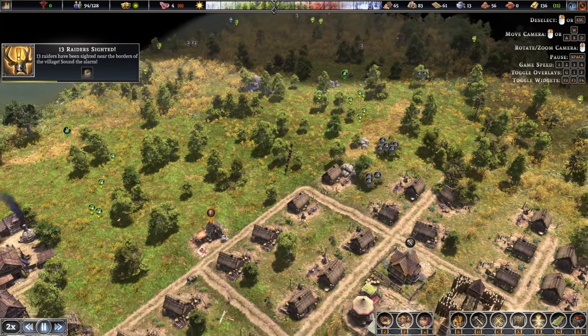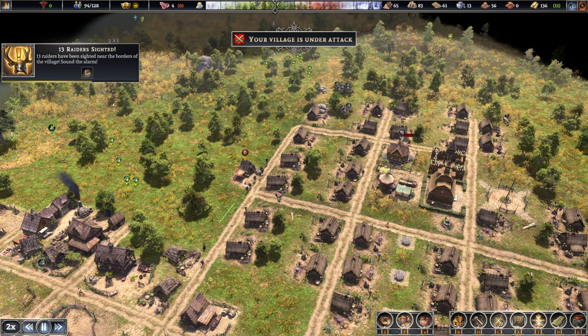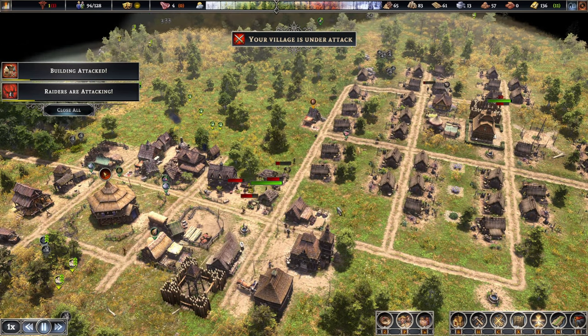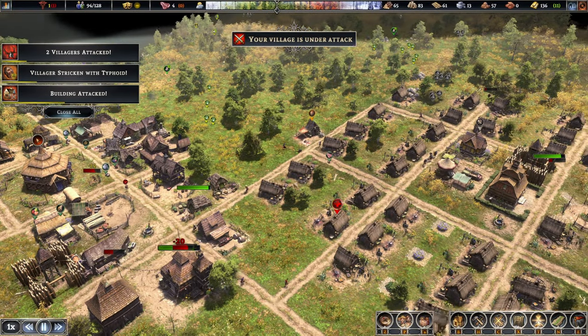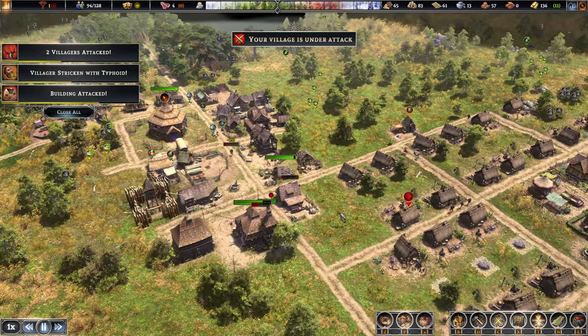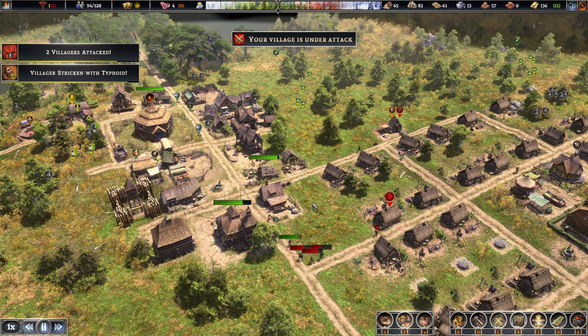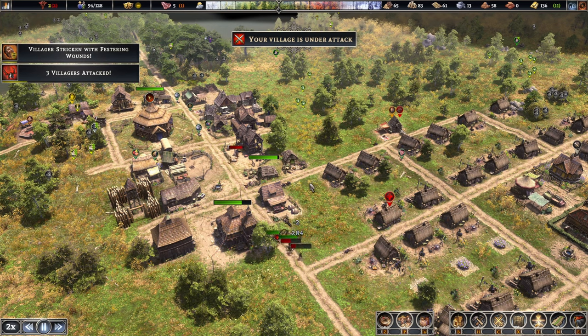Everyone climb in there. Where are they coming from? Interesting — are they raiders as well? I think so. We should sort them out pretty quickly. They seem to have gone from our food storages, and a few of them got stuck here as well. Another three approaching us.